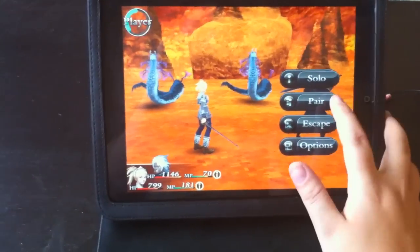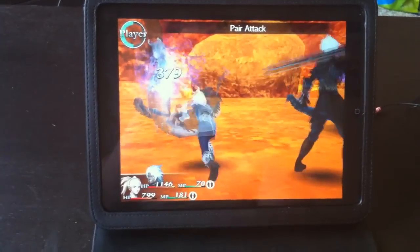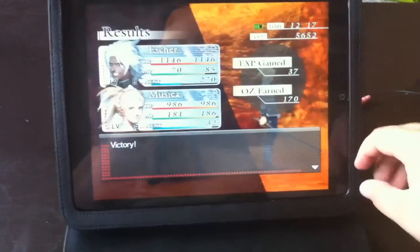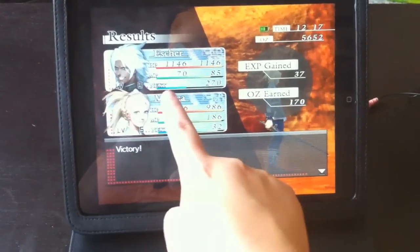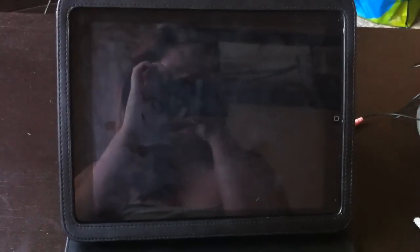Turn by turn, we go and then they go. I'll show you guys what the pair is — attack, choose which enemy to attack, and they both attack at once. At the end of every fight, you get to tally up. It'll tell you what your experience points were. This blue bar down here tells you how close you are to your next level up. You can tap to continue and it'll bring you back to where you were.